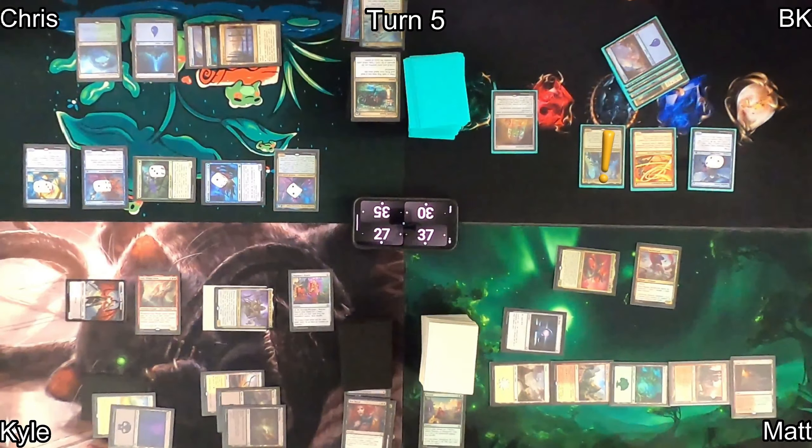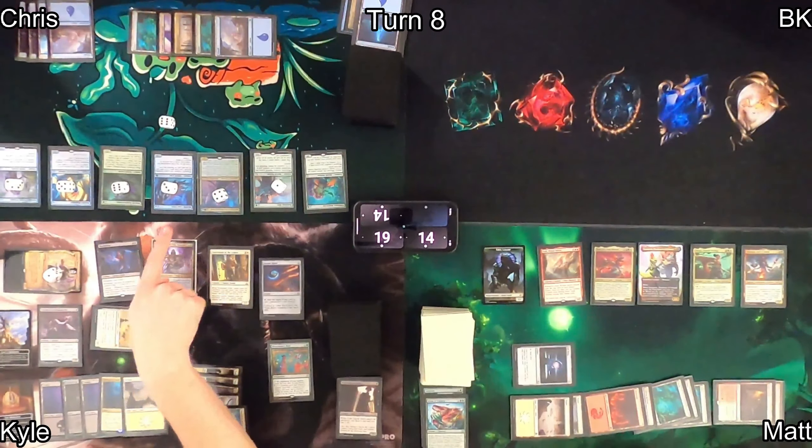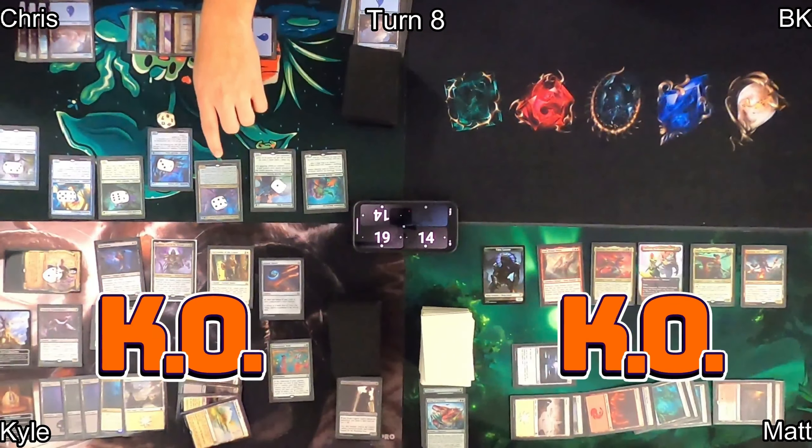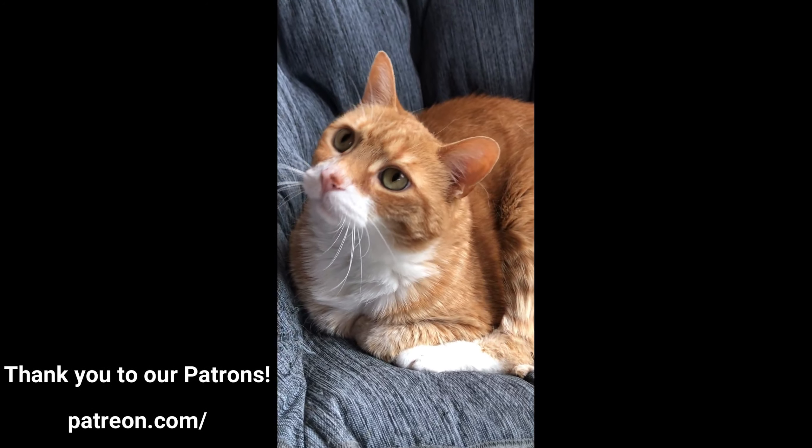Chris draws, plays a Forest, and casts Deep Root Elite — putting +1/+1 counters on merfolk whenever another merfolk enters. He casts Tributary Instructor, triggering Deep Root Elite to put a counter on Benthic Biomancer, causing a loot. Moving into combat, Hawkball triggers once more. He explores through his merfolk, finding lands and non-land cards to pile counters on everyone, with Merfolk Cave-Diver triggering each time and growing massive. He swings at Kyle and Matt dealing enough damage to knock both out of the game. Chris wins — congratulations! And as promised, here's Meatball — so chunky!